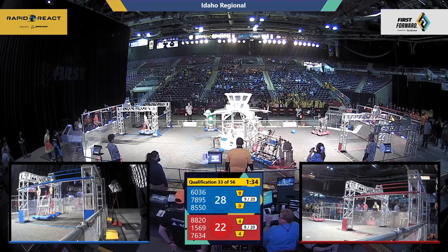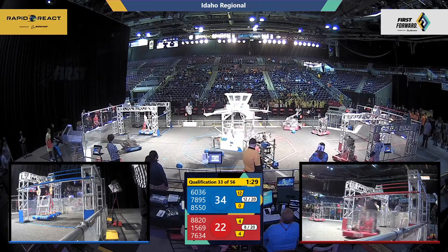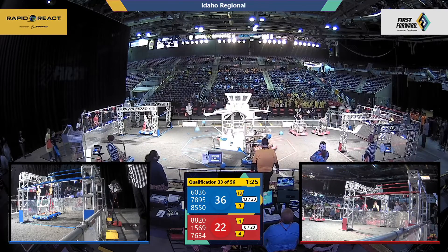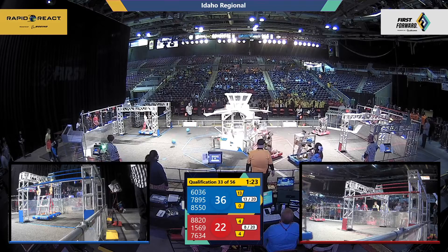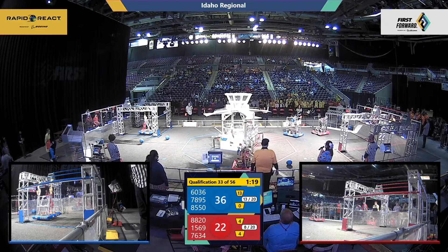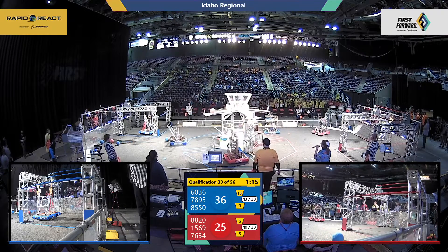They will do some quick driving to get it where it needs to be. On the red side, Haywire chasing after another cargo. Every robot can carry two — Haywire has both in. They are lining up and spinning up to shoot in the low goal. Looks like 76-34 New Hawks is just short.